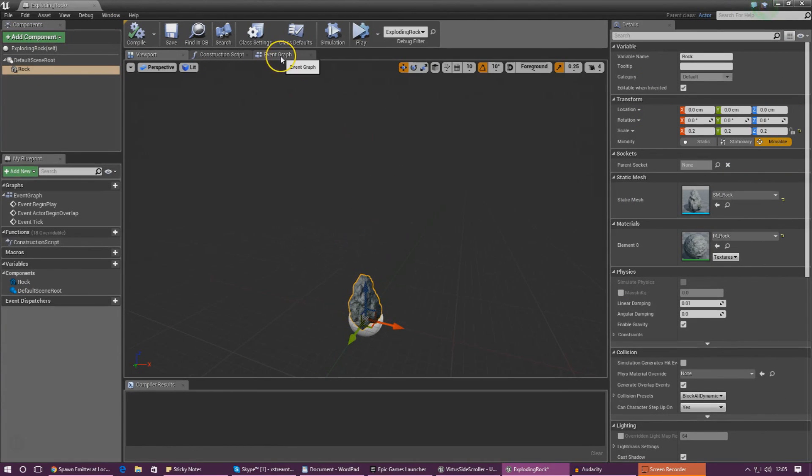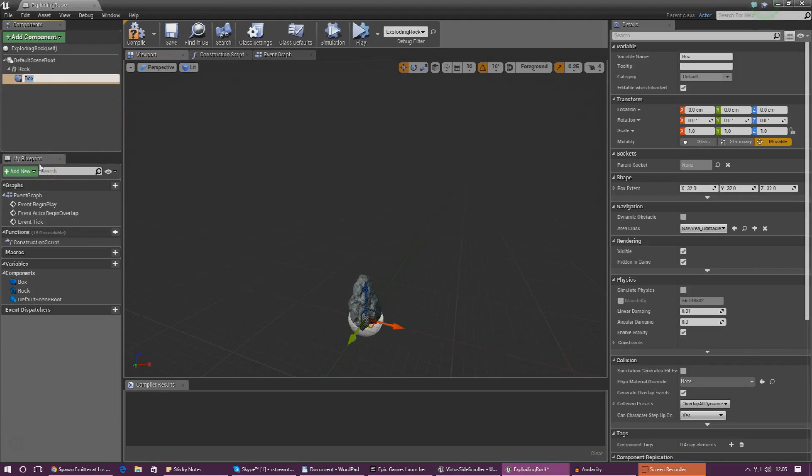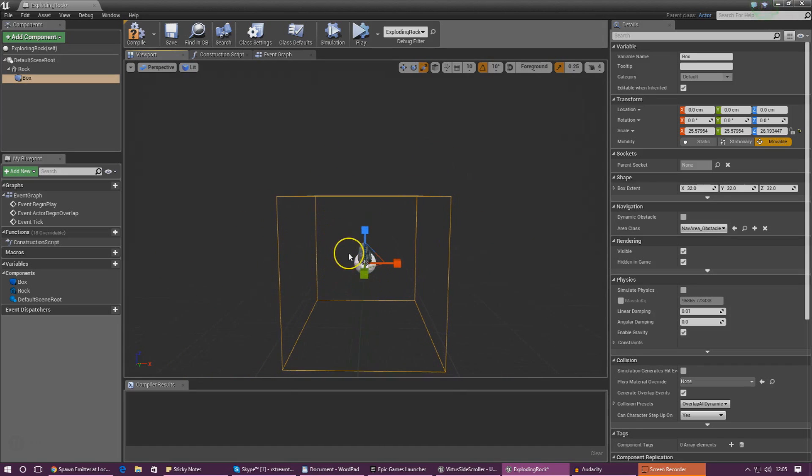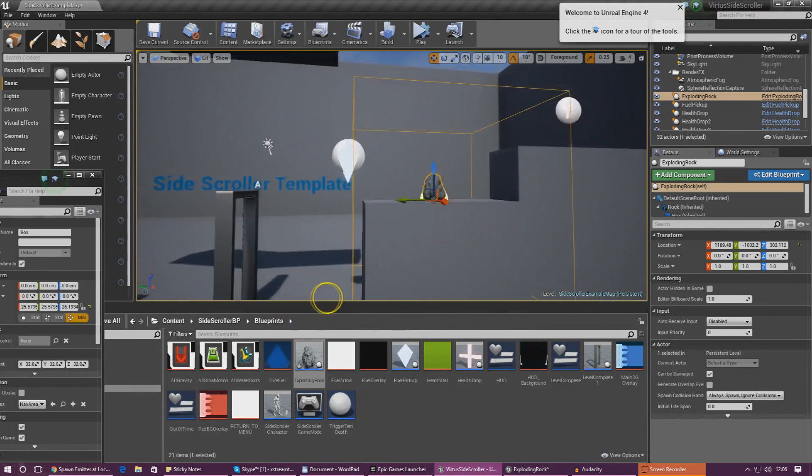Next we need to create a box collision. This box collision is essentially our way of checking whether or not the player is in the radius — we don't want them to have to be inside the rock because that's not possible. This box collision is going to span just a little bit bigger than the rock and that is basically going to be our blast radius. I'll add this box collision and use the scale objects tool to make it nice and big. Now if the player is in that radius they're going to be knocked to the ground and lose some health. Compile it and check out the blast radius in the game — that looks good.